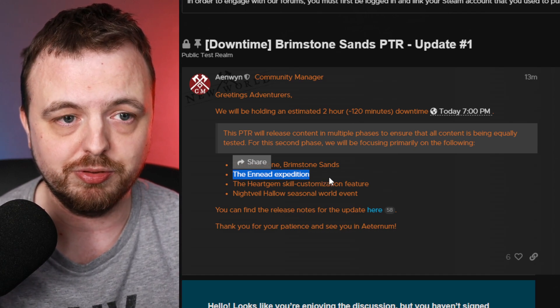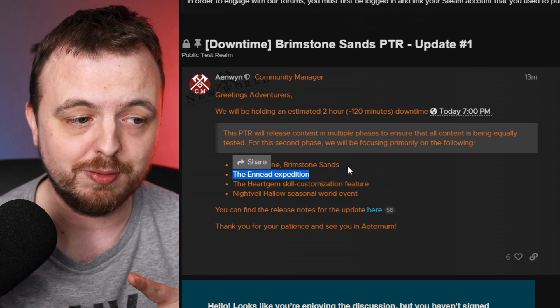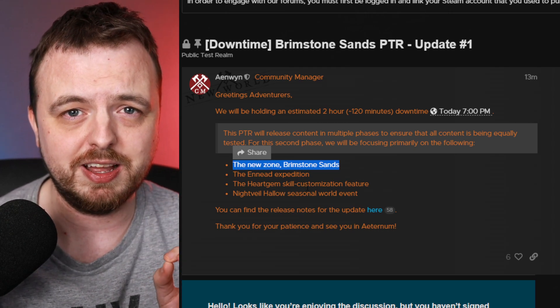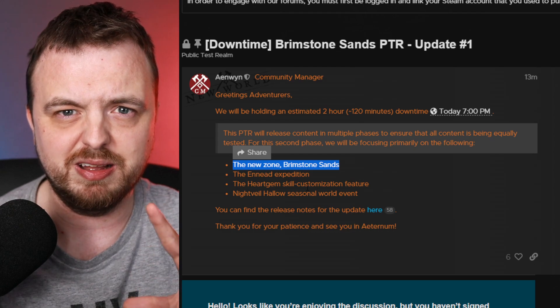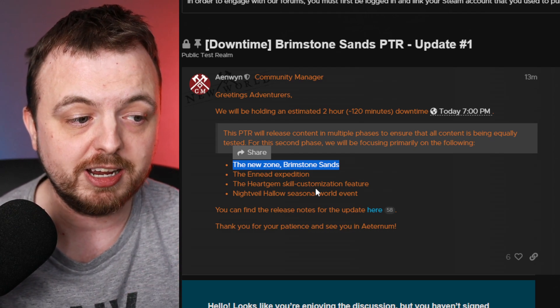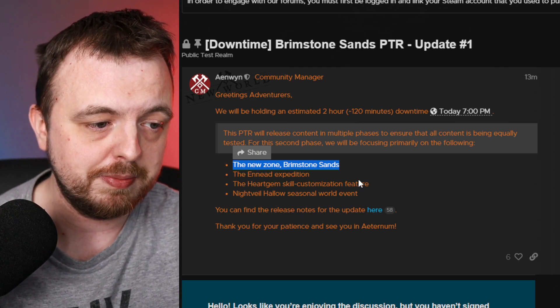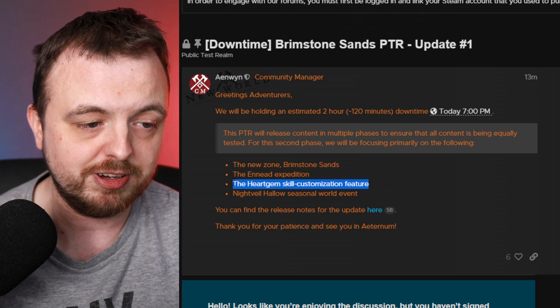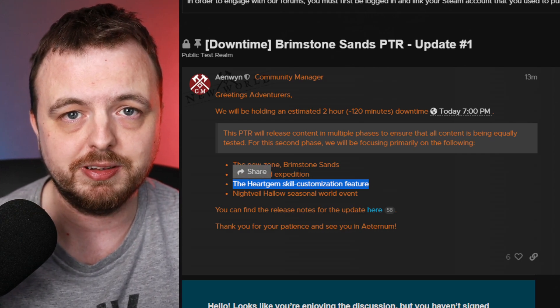We'll be sure to check out the worm, which may or may not be a world boss. It's actually looking like it's more of a hidden secret kind of thing, like the Bolt, rather than an actual world boss you can fight — but when we jump in, maybe we'll be surprised. Then obviously there's the heart gem skill customization feature.